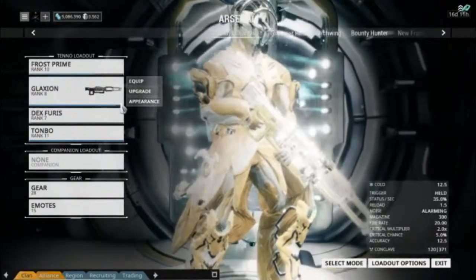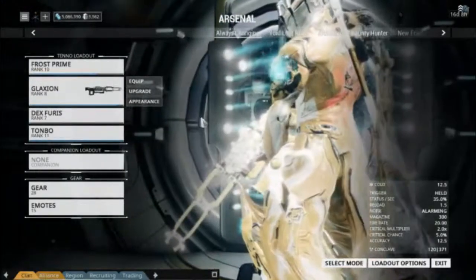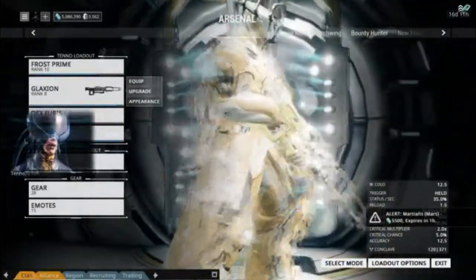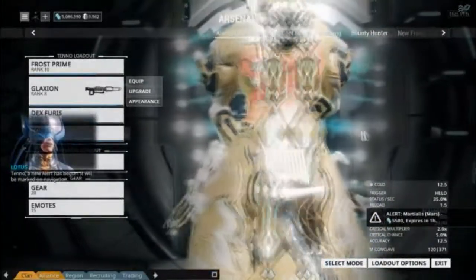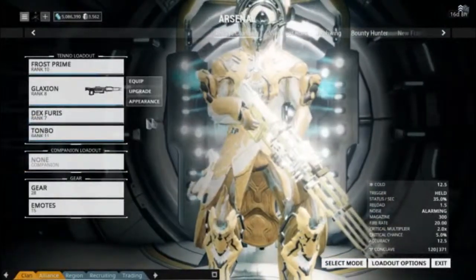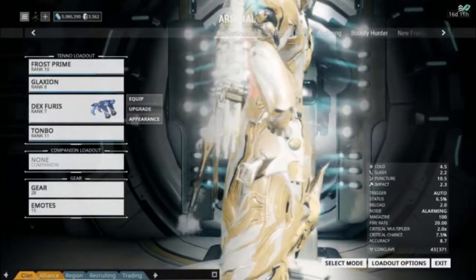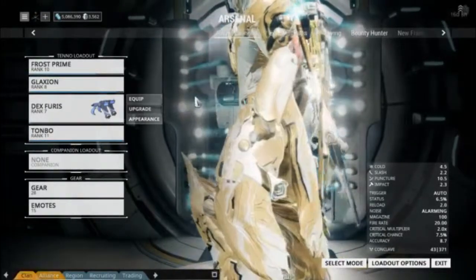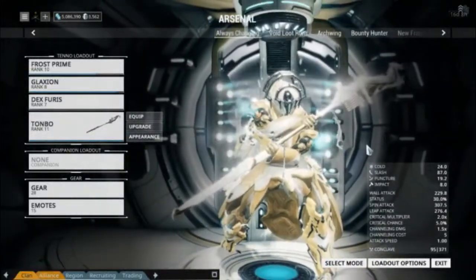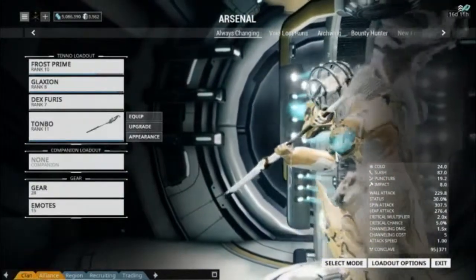Of course Frost Prime with his abilities. The Galaxion, which has its cold rays of awesomeness that come out of it. The Dexfirus coming up with white and gold, as well as the frost element, looks pretty cool especially on Frost. And then finally his melee being the Tanbow, which is pretty sweet especially in the white and gold — it just works.